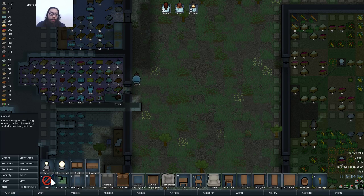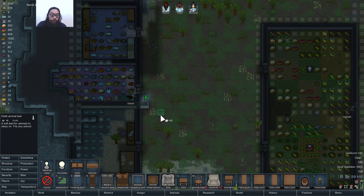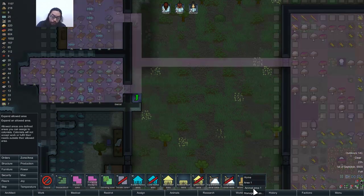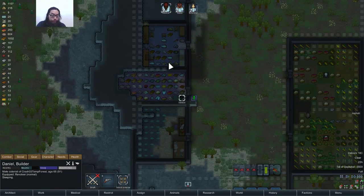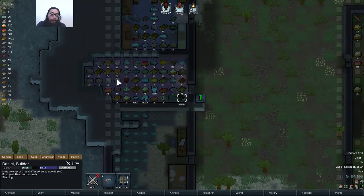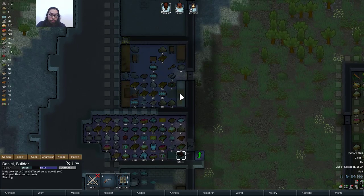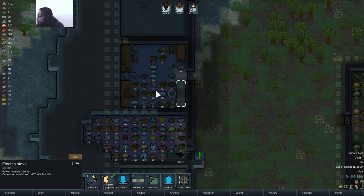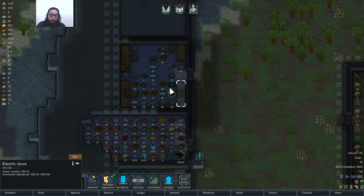I didn't do the animal path. For the bed — let's see how many fine meals we got. Seven, nine meat. So we don't have to get a new animal or new beet yet, but there's probably some out there in the field.